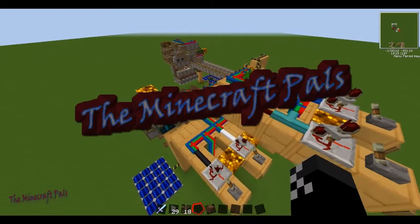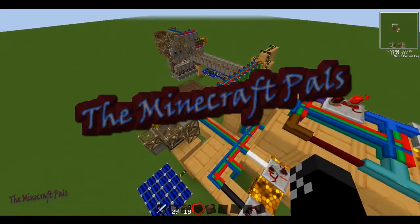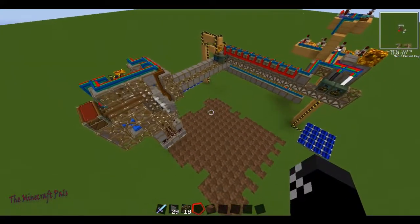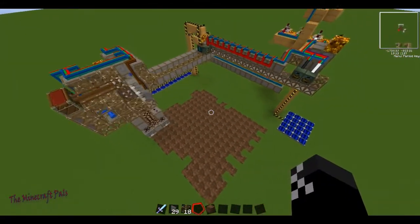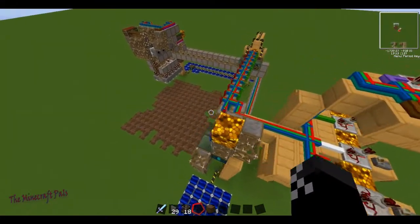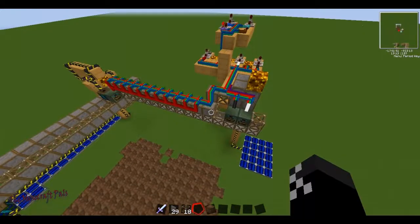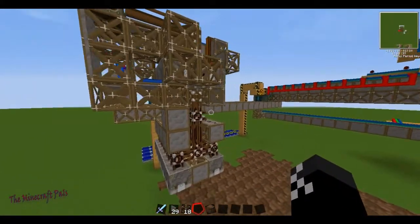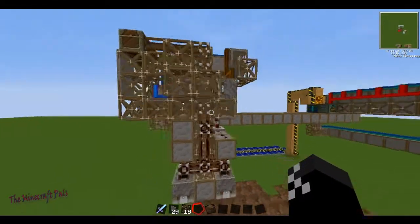Hello everyone, this is Zaves from the Minecraft Pals and today what I have for you guys is our next project — it's a red power quarry built out of frames and modems, bolt breakers, and deployers.